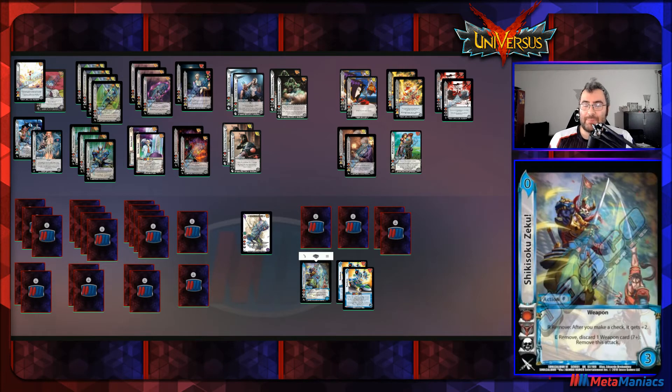Next is one copy of Yoshimitsu's action, which has the weapon keyword. It has a three-check but it's a zero cost. On a reaction when you make a check, it gives something plus-two — nice for pushing checks through. The main reason it's here: remove it and discard one weapon card on a seven-plus to cancel an attack entirely. So if the opponent plays something you really don't want — a clutch Mattress Side or Nutcracker — you can just remove it and cancel the attack after they've spent resources buffing it.